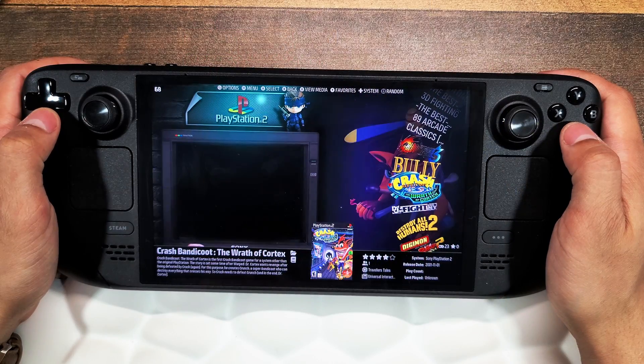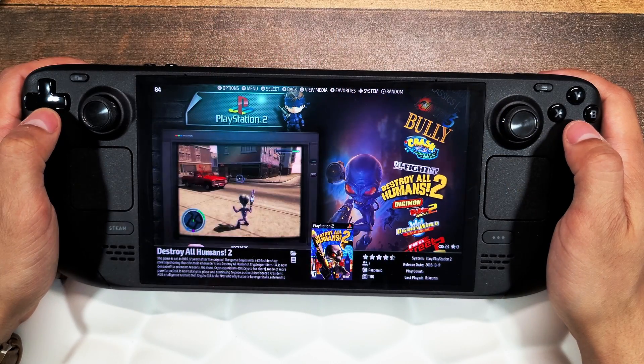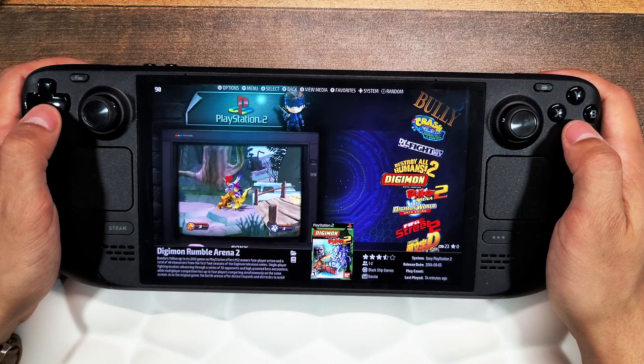Hey everyone, welcome back to a new video. Today we're going to be looking at how to set up the PS2 emulator on our Steam Deck. I'll be showing you where to copy those BIOS files, what kind of game files we need, the best resolution and frame rate settings, so you can play all of your favorite PS2 games on your Steam Deck.